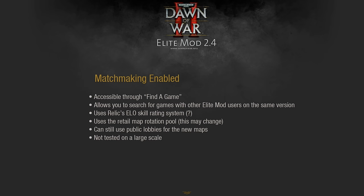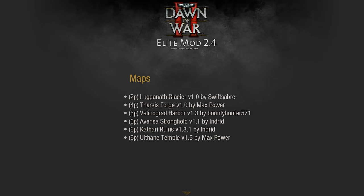Talking of maps, we have some new ones for 2.4: a 1v1 map by Swift Saber, a 2v2 map by Max Power, some 3v3 maps by myself and Bounty Hunter, and some updates to previous maps. But enough talk — let's have a look at these maps.